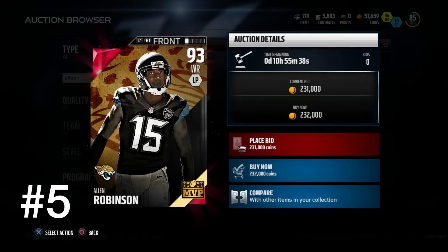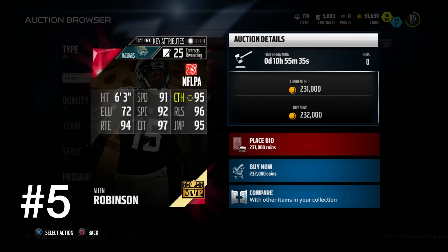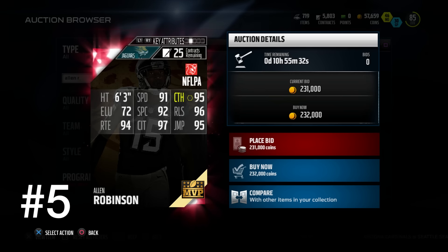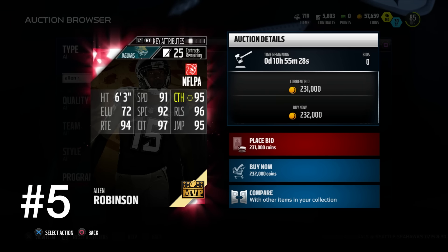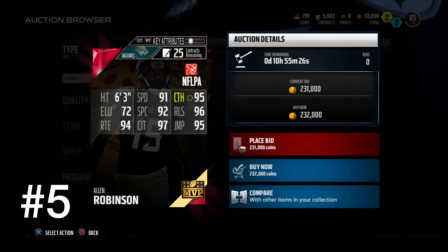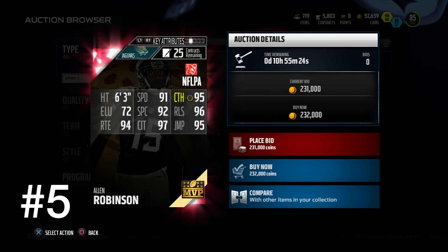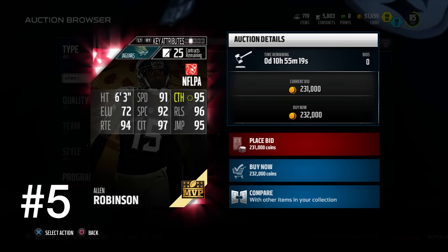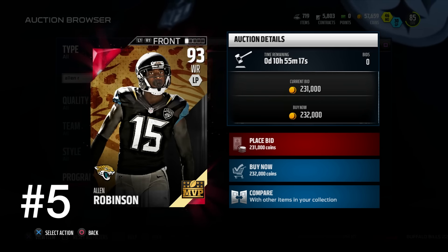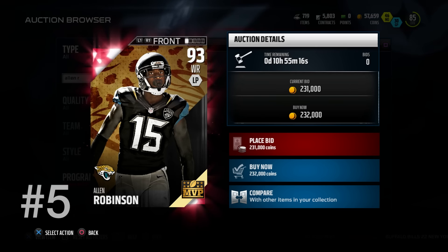Starting off the countdown at number five, we have my favorite dude, Alan Robinson. He's been beasting this year and totally deserves this upgrade. He's 6'3 and has 92 spectacular catches along with 95 jumping, so you can throw it up. In addition: 91 speed, 96 release, 95 catching, 97 catching in traffic, and 94 route running. So a really good all-around balanced receiver.